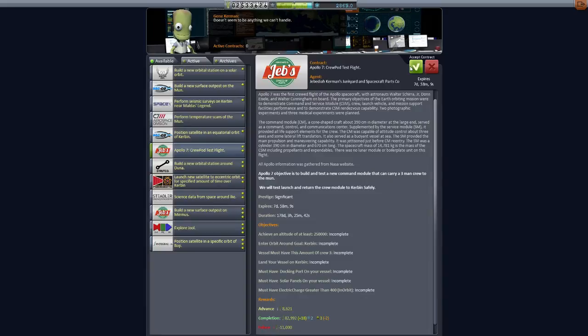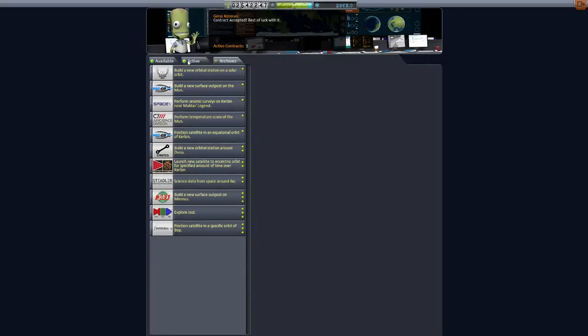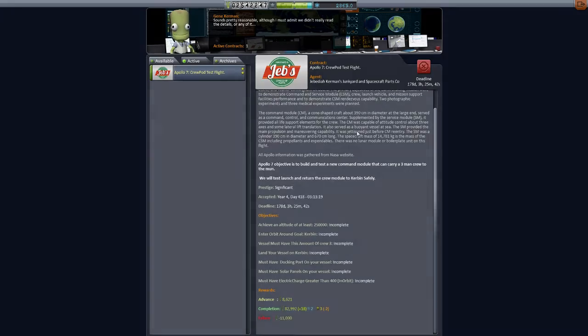So today we're going to be doing Apollo 7 and the whole purpose of Apollo 7 is to test the orbiter or the crew pod. We need to put a crew pod together and we need to be a little bit skimpy on it because we don't want to be paying too much. So it won't be the full Apollo craft. Let's go to building.